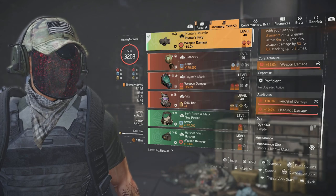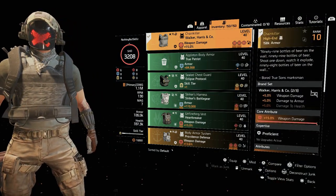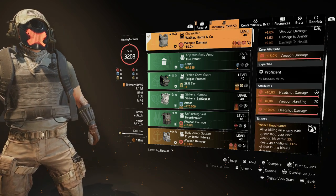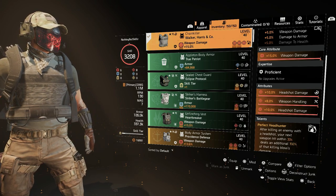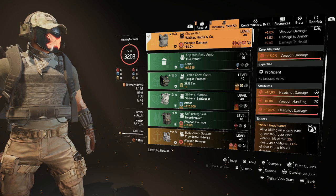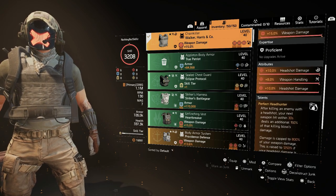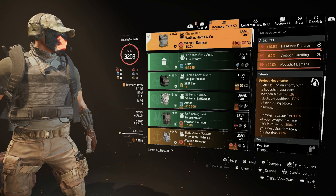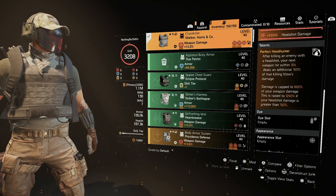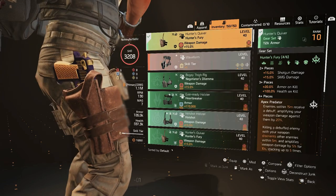We have weapon damage and headshot damage on the chest piece, plus a 10% headshot damage mod. We went with Chain Killer — that gives us weapon damage and a two-piece bonus of 5% damage to armor. On the backpack we have weapon damage, headshot damage, and critical hit damage. We also have Perfect Headhunter: after killing an enemy with a headshot, your next weapon hit within 30 seconds deals an additional 150% of that killing blow's damage, capped at 800% — raised to 1250% if headshot damage is above 150%, which it will be.